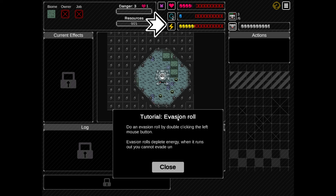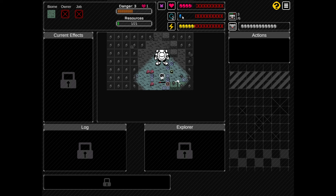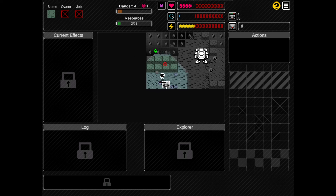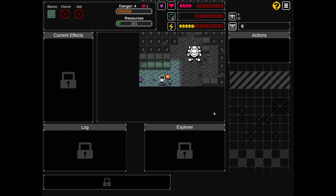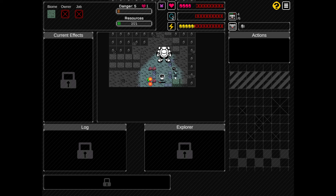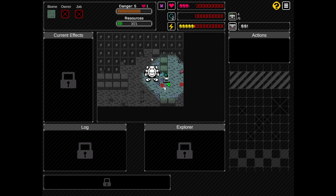Evasion roll - double clicking left mouse button. Evasion rolls deplete energy. When it runs out you cannot evade until you recover energy. But what about O2? Because we are still losing O2, which makes a whole lot of sense. It would be very useful to know if I can recharge it in some way, or if I just lose. I mean, it is a roguelite. So there is a possibility that I just go till I don't have any more oxygen and then start again, while using the materials that I've collected. Now I'm losing health - probably because I have no more oxygen. Which is pretty dark.